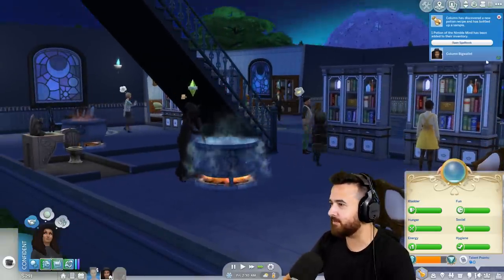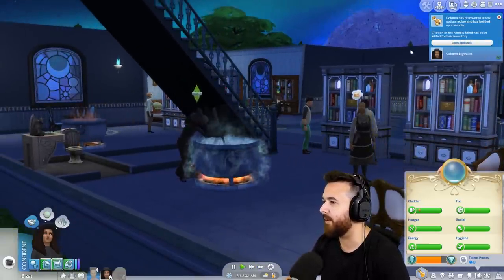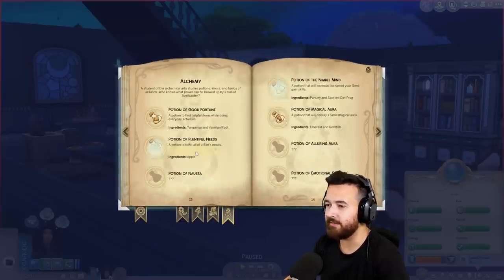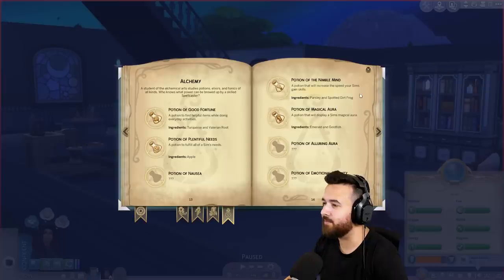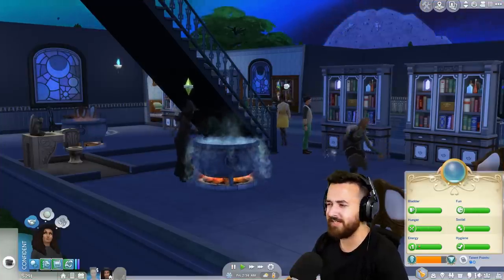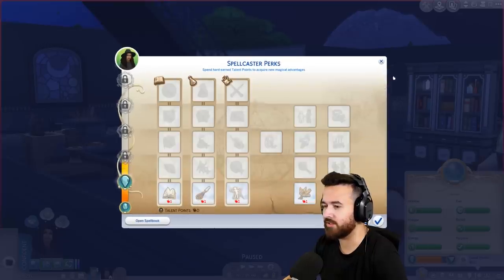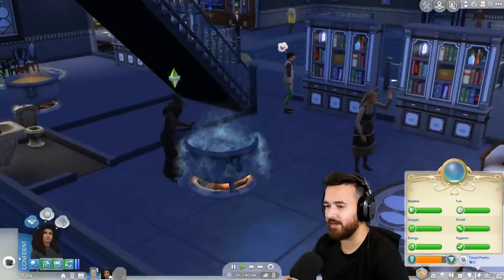Let's do a little bit of experimenting, maybe get some more potions. Potion of Nimble Mind has been added to the inventory. Let's have a look at what we have. We need apples for that one, which is why we needed apples. Emerald and goldfish for that one, which we don't really care about. Parsley and spotted dirt frog - a potion that will increase the speed of your sim's skill gains. Why is magic not a skill? I know you sort of go up, but shouldn't that also be a skill? Or like potion making or something?